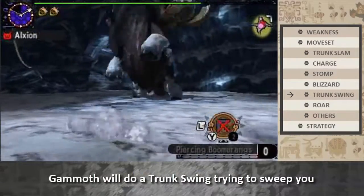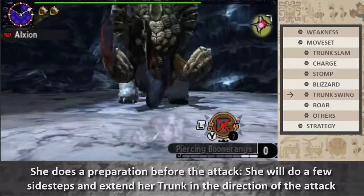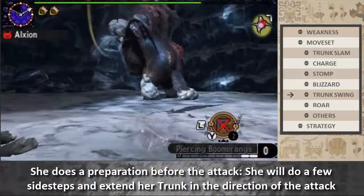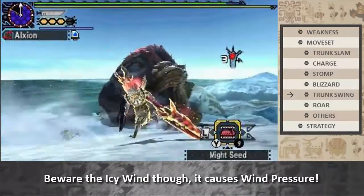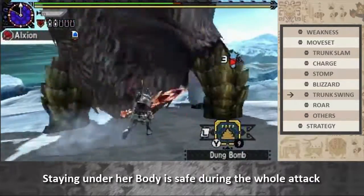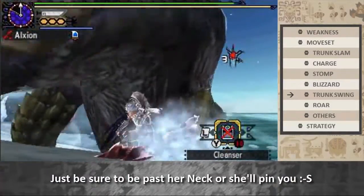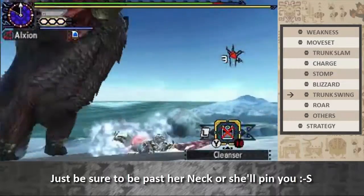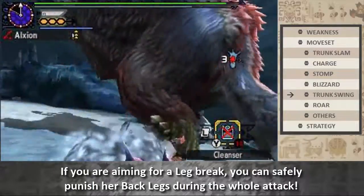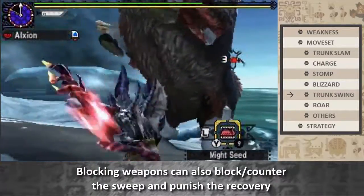Gamoth will do a trunk swing, trying to sweep you. She does preparation before the attack — she will take a few side steps and extend her trunk in the direction of the attack. Beware the icy wind, as it causes wind pressure. Staying under her body is safe during the swing attack, but be sure to be past her neck or she'll pin you. If you are aiming for a leg break, you can safely punish her back legs during the swing attack.